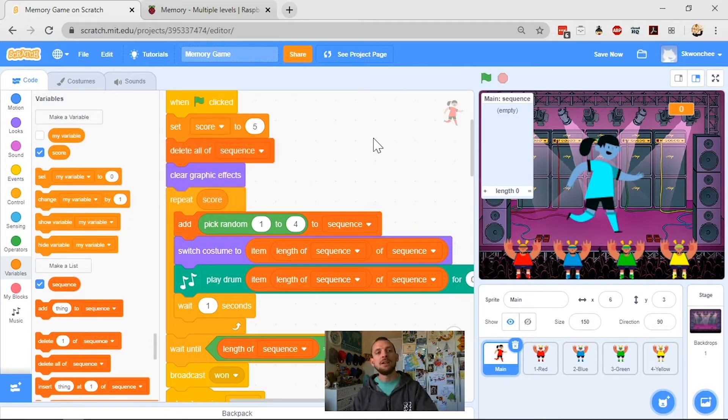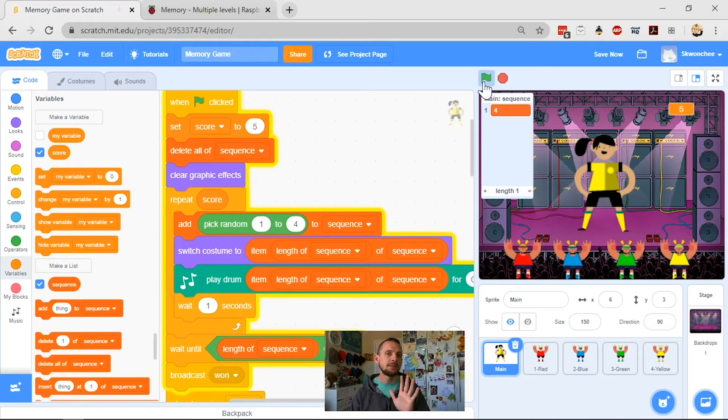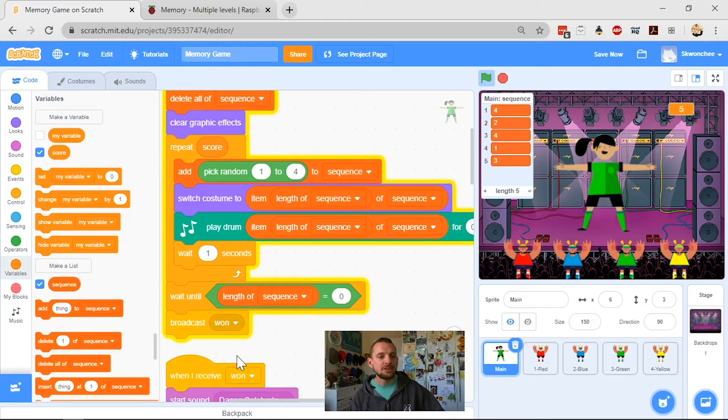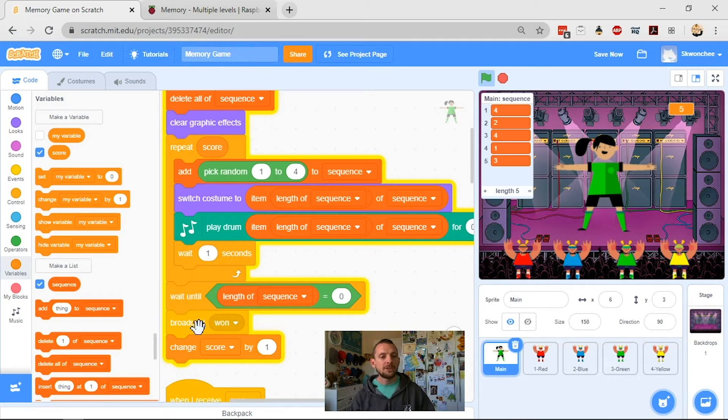Now my score will be five, it will clear my sequence, clear my graphic effects because they made my sprite look a bit weird, and then it should repeat five times — so I should get five random numbers in my sequence. Now I want to check my win condition. I should be able to remove all those things and get to the end, but the problem is I'm not actually changing the score when I win. So the next thing I want is to add 'change score by one'.